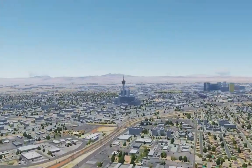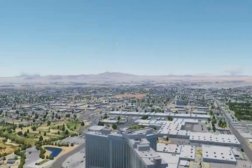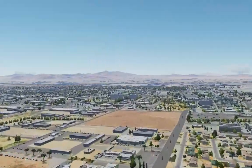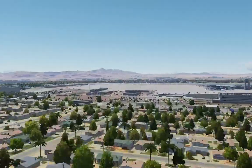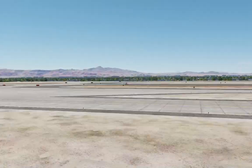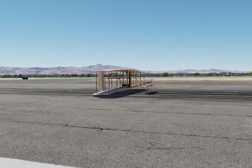Welcome. This is our first tutorial for DCS World, so it seemed appropriate that we take on the only aircraft ever that held every heavier-than-air fixed-wing flight record simultaneously. This is takeoff and landing for the 1903 Wright Flyer.